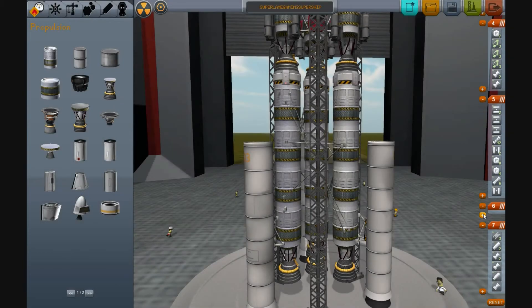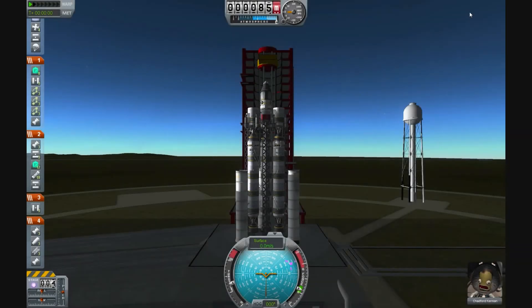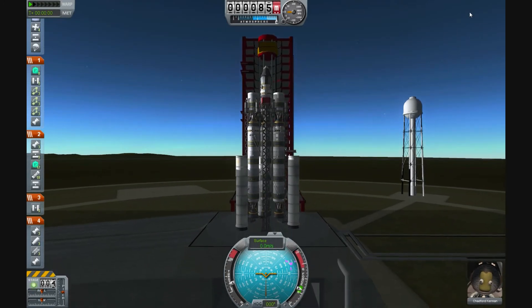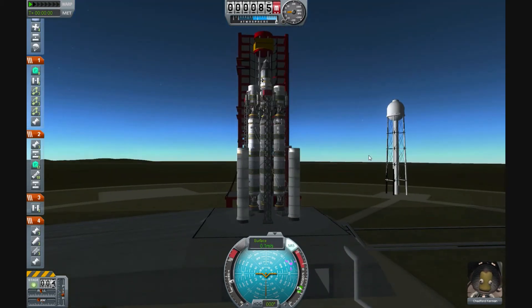What do we want to fall off first? We've got Chadford at the bottom who is already freaking out. I'm pretty sure they didn't even employ him — I'm pretty sure they just grabbed him off the street and said 'you're doing this.' Anyway, he's fine now. Maybe it's a sign for good things to come. Three, two, one... Blast off!